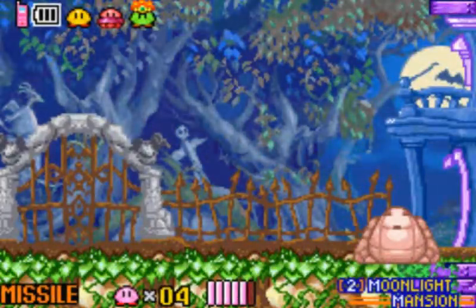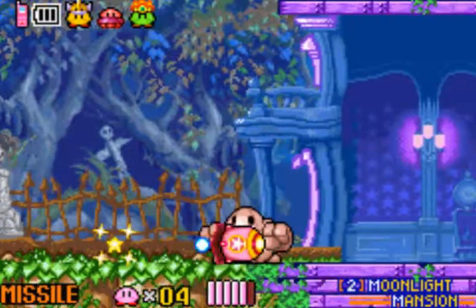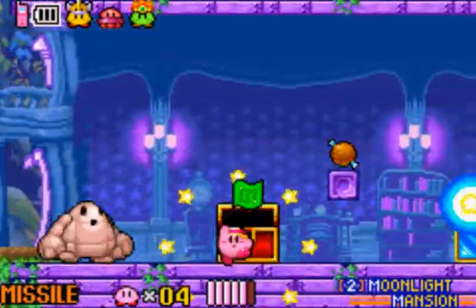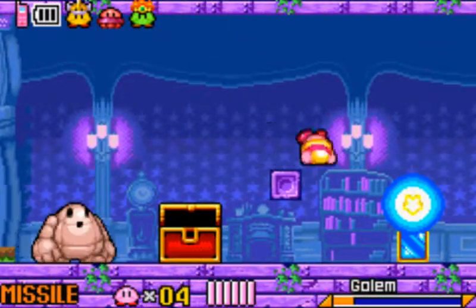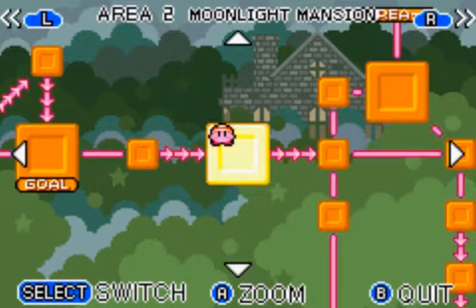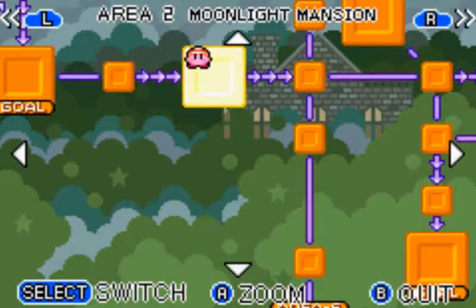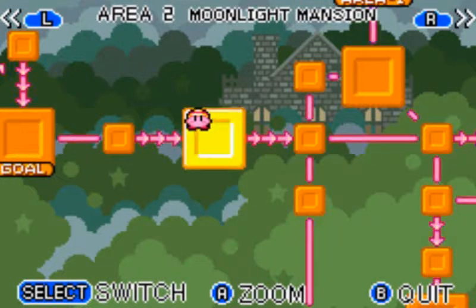Welcome to Moonlight Mansion! The map — or is that a music score? Not sure if that was the map or the music score. You have to push select when you push start. So yeah, that was the map. So yeah, if a room does not flash once it's yellow, that means you do not have all the treasure there, so you have to look for treasure.